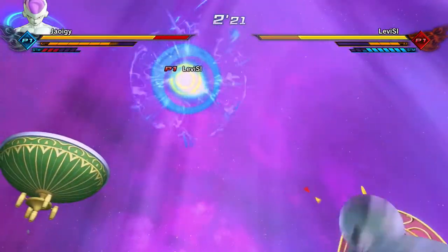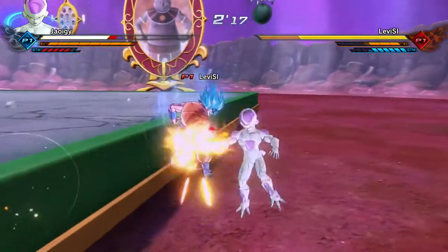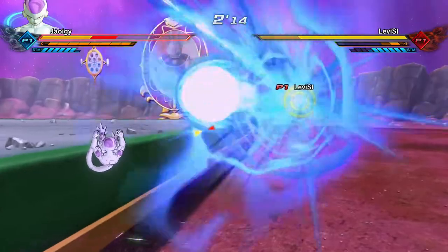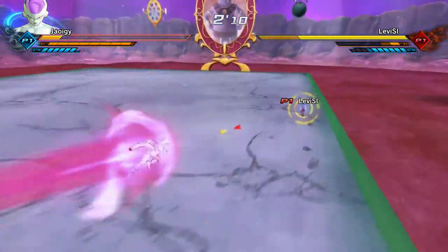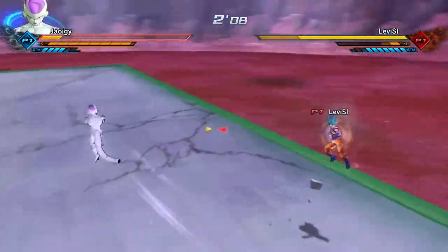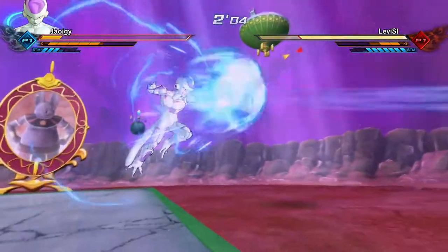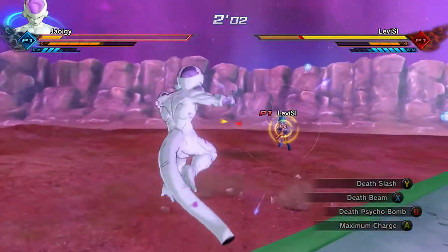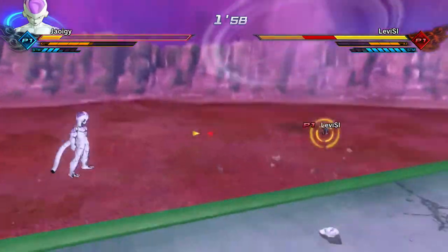Look at this! He took away my health bar doing like six hits and then the ult? Total? Counting the stamina break? I just get stuck. You see what I'm talking about? This character is literally the most brainless character in the game. I got you — that's why I got you at your instant transmission!